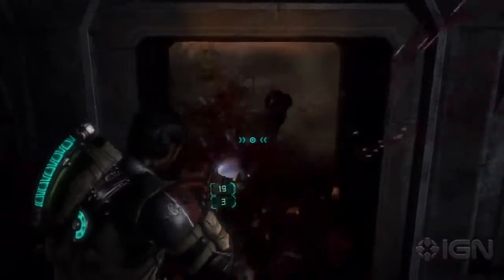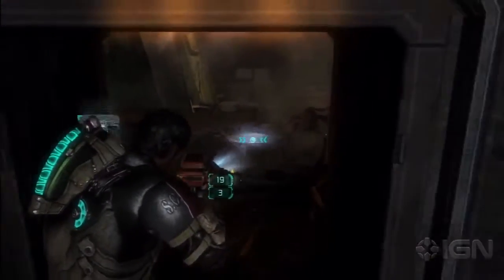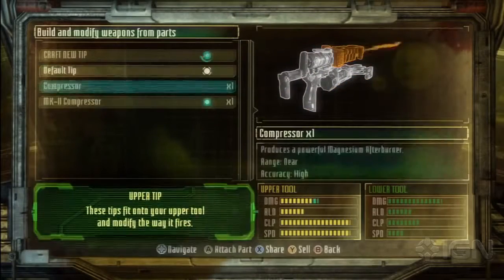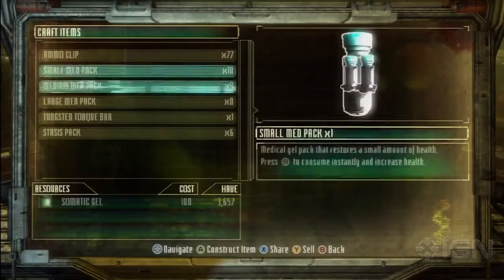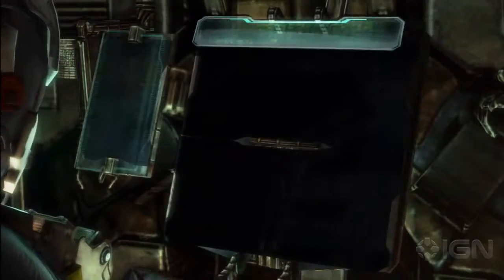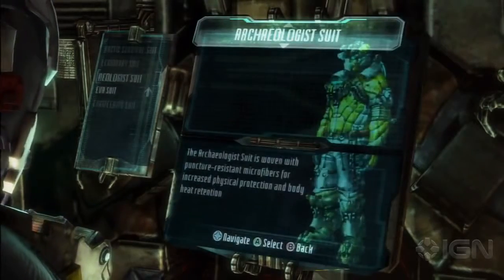You're constantly faced with a series of decisions. What weapon should you use? Should you conserve ammo and use Kinesis? This extends to the weapon upgrade mechanics as well, bringing with it a whole new set of decisions. Should I craft a tungsten torque bar or make a modification for my weapon? Should I upgrade my rig or craft extra med packs? All of these elements combine to create the Dead Space 3 gameplay loop.